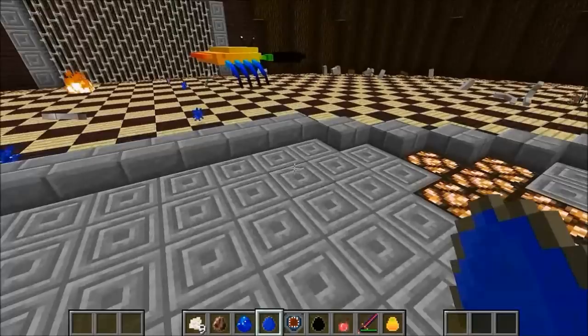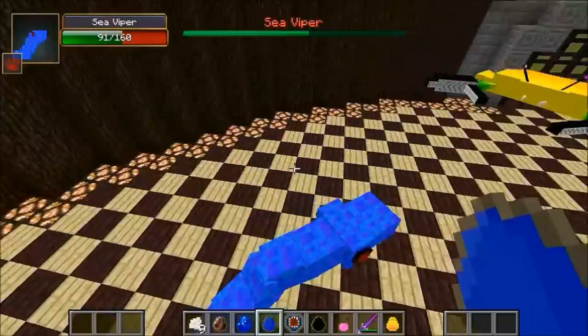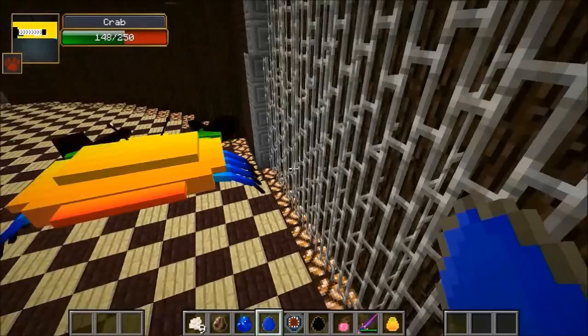Next up is the Sea Viper, a bit more powerful with 160 health. It just got launched by the giant crab - this thing is so quick. The Sea Viper is down to 78, about half dead. The crab is poisoned, but that probably won't matter with 250 health. The Sea Viper is down to 157 and dies mid-air. Not good for a snake-type creature.